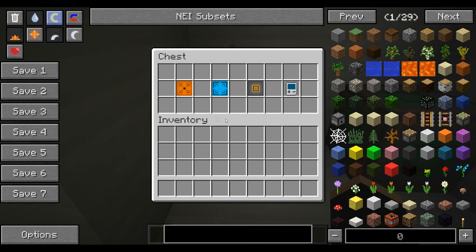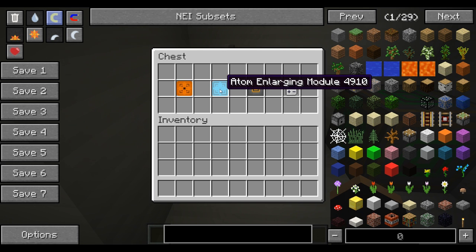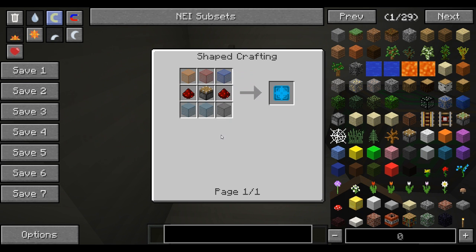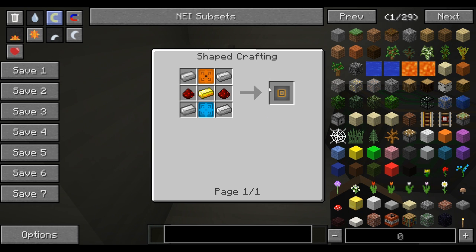The first things you are going to want to make are called Atom Shrinking Modules and Atom Enlarging Modules. Atom Shrinking Modules are made with 6 glass, 2 redstone and a sticky piston. Whereas the Atom Enlarging Module is basically the same only it's with a normal piston, not sticky. The next thing you're going to need is a World Resizing Interface. For one of those you will need one of each of the Atom Shrinking and Enlarging Modules, a piece of gold, 2 redstone and 4 iron ingots.